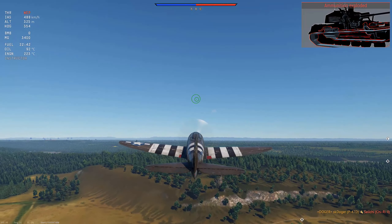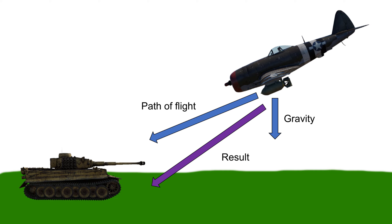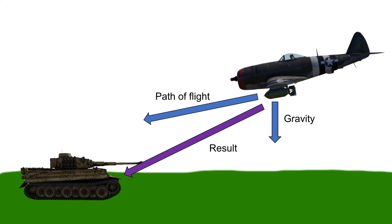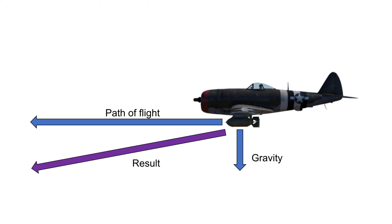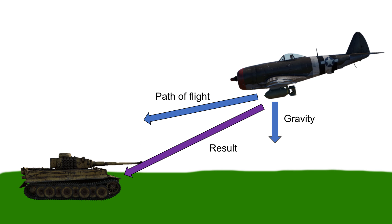This does depend on some factors though — mainly your speed, where your target is, and how fast your target is going. I made a simple visual guide to demonstrate. As you can see, your speed and gravity affect the bomb's path. So if you aim directly at the target, the bomb won't actually reach it — you have to aim slightly higher to compensate for gravity. If you go faster, the bomb will go farther, and vice versa. However, this changes if the target is moving — you'll have to adjust your aim to compensate.